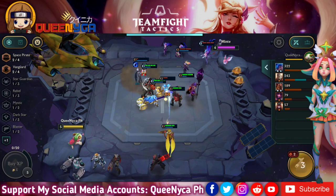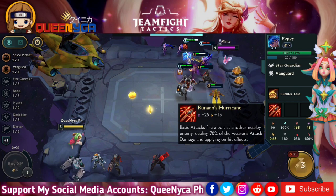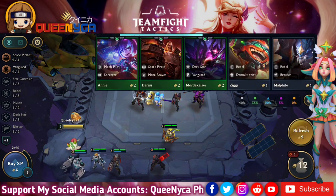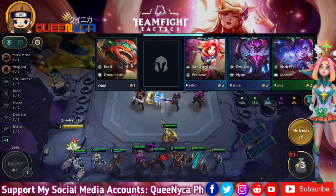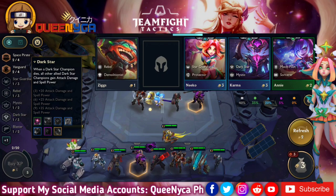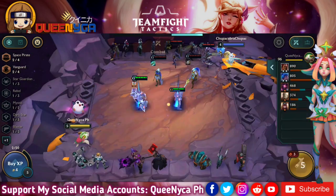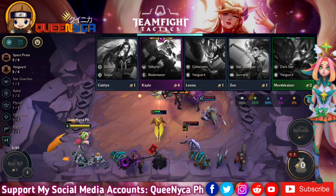I'm going to pair Miss Fortune and Kayle later to activate the Valkyrie trait. You only need a minimum of two — there are actually just three Valkyries, the others being Kai'Sa and an Infiltrator. If you have two Valkyries on the board, their attacks and spells always critically strike targets below 50% health. I've used them before in a previous video on my channel.